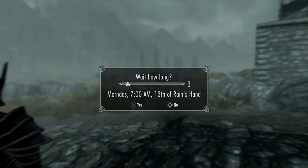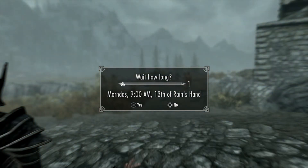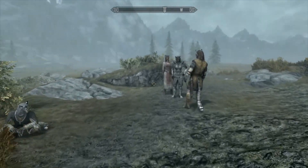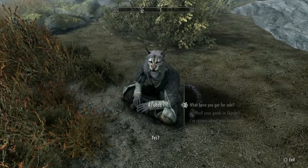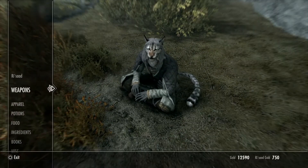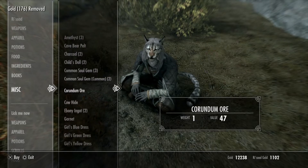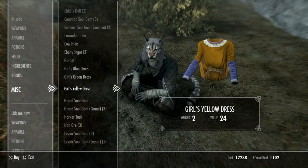The amber is a lot easier to get if you just keep going to the place in the sewers in Solitude — it restocks, all the enemies come back, and the tree trunks have items in them again. But it's always just amber, and there's always only one piece of madness ore sitting on the table at the end, and that just ain't enough.